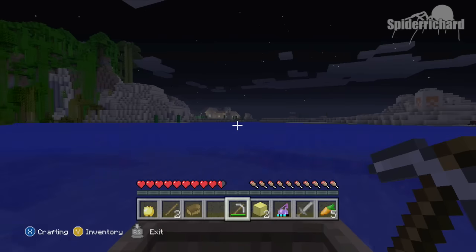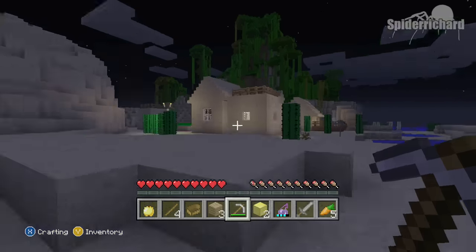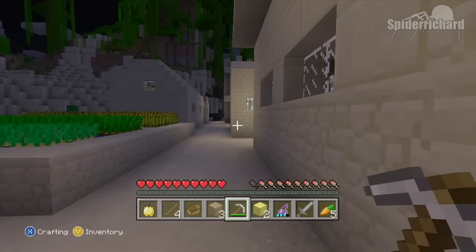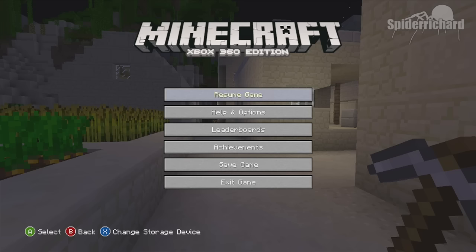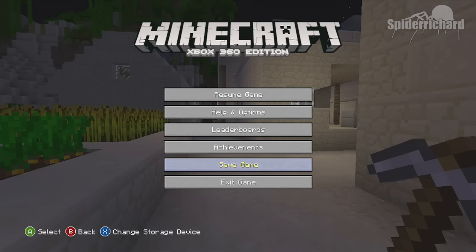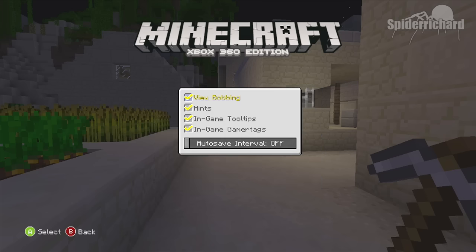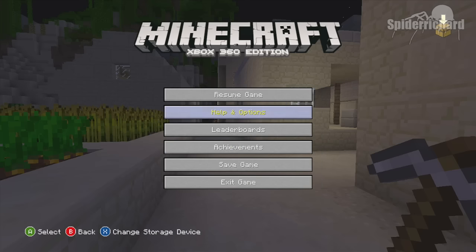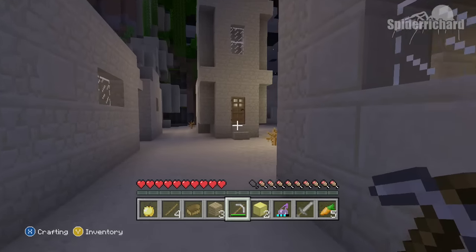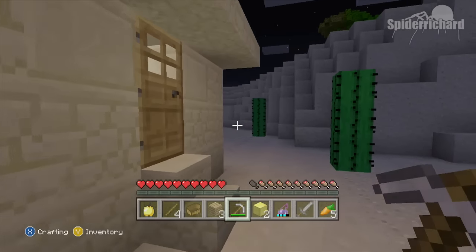This is where we're going to get our zombie villager from. Pull up on the shore, walk into the middle of the village, and this is very important: we are going to save. Go down to the save option, let it save, and when it loads back up go to options, settings, and turn off auto-save. Make sure to do this because you don't want to die and have it saved — that would absolutely suck.